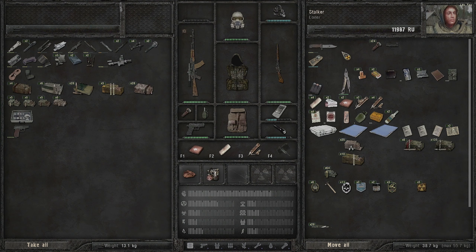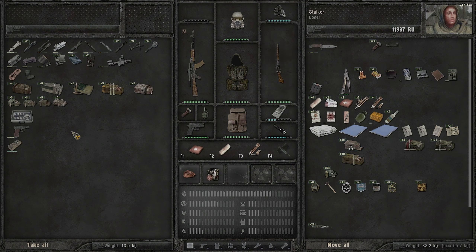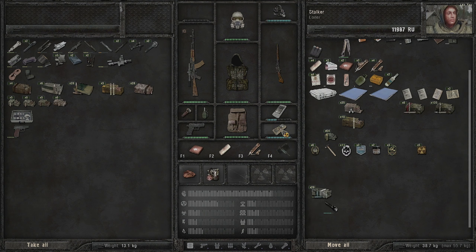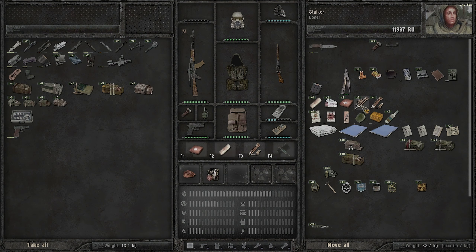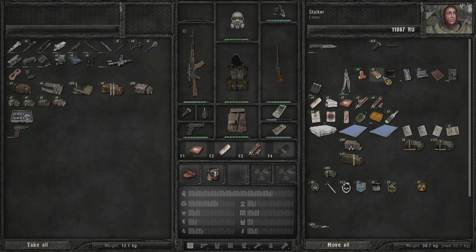I also got batteries and a headlamp - the headlamp is what you needed to go into Agroprom without using the flashlight. So we don't need the flashlight anymore. We can equip our detector since we'll be coming across some anomalies. However this detector is a piece of junk - you won't find many artifacts with it. We need to upgrade to a better detector in a future episode.